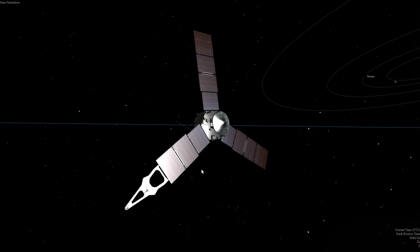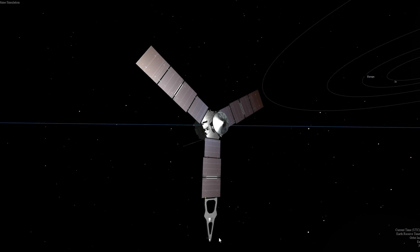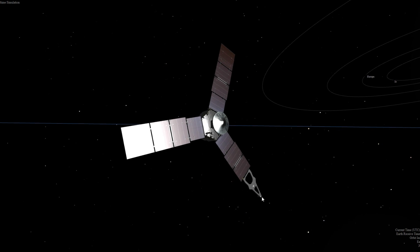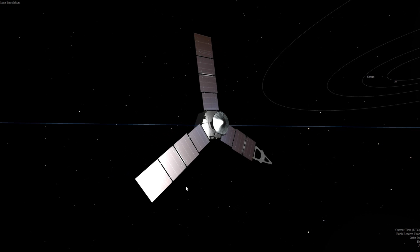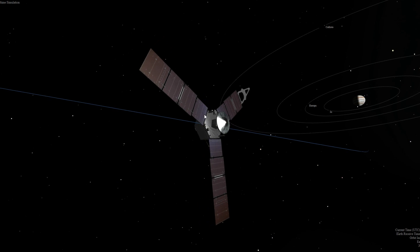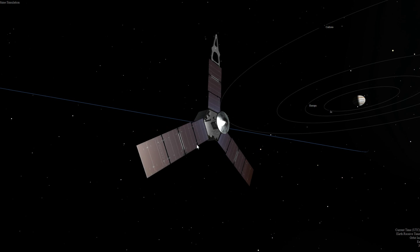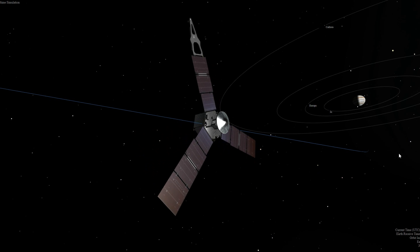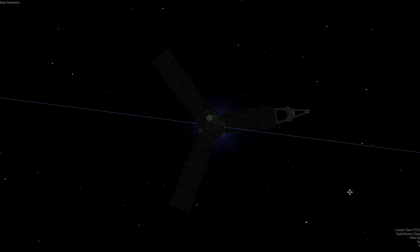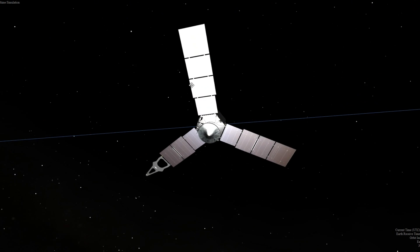To give you a sense of scale, it's about 65 feet from one tip to the other — about 20 meters for those of you in the non-U.S. demographic. We need these huge solar panels because there's about 25 times less light hitting them than at Earth, because of the inverse square law of light. Basically, the sun is a lot dimmer out at Jupiter, which is essentially why we need all those solar panels.